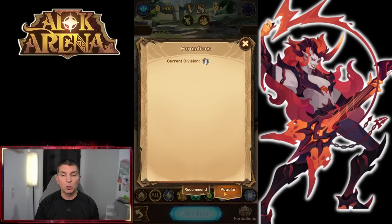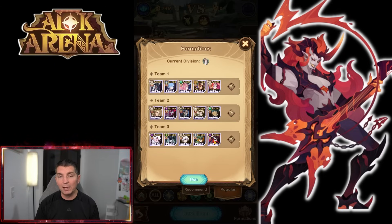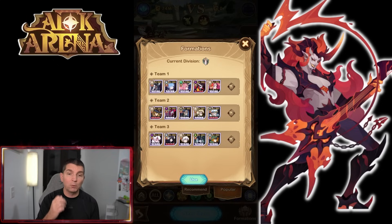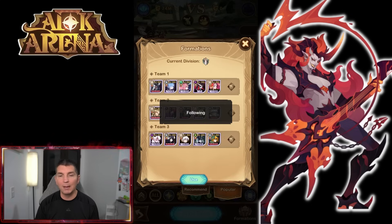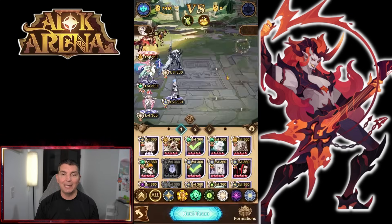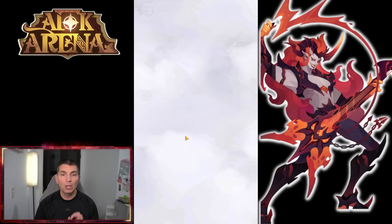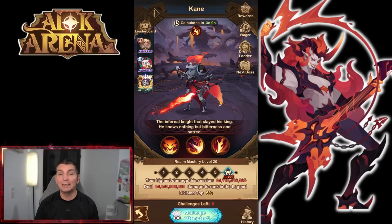Looking at popular formations and a couple of different heroes, I've been seeing Lavatune. Right there he's running with Liberta, and down here he's in the top formation running with Rem. We're seeing him in several formations being used in Treasure Scramble. Looking at the best-in-slot players, Lavatune is present in a majority of formations. In addition, looking at the Cursed Realm and the Nightmare Corridor, he's making a presence there as well.